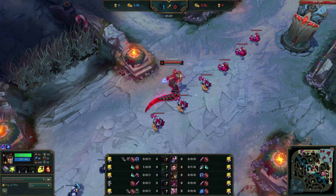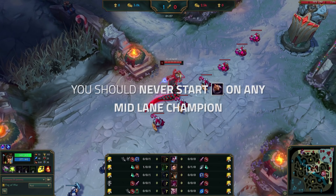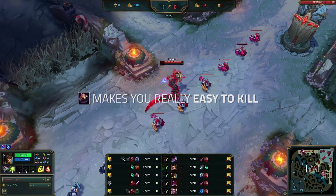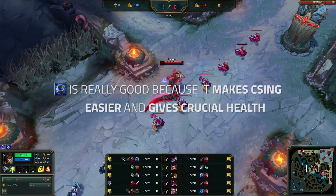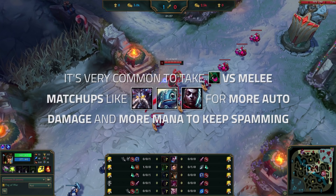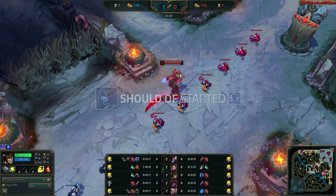Before laning even starts, let's talk about starting items because Lissandra's dark seal start is very very bad. You should never start dark seal on any mid lane champion. It's an item you get on your first or second recall, because Doran's Ring or Corrupting Potion are the main two starting items. The main reason is that dark seal makes you really easy to kill. Doran's Ring is really good because it makes you do more damage to minions, making CSing easier and gives you a longer window to get CS without being pressured, and it gives health, which is crucial for early laning especially against a strong laner like Cassio or Syndra. Corrupting Potion can be taken if you want a lot of sustain and will be taking or dishing a lot of poke — it's very common vs melee matchups like Kassadin, Fizz, or Ekko because it gives extra damage on auto attacks and a lot of mana. In this game, Lissandra should have started Doran's Ring.